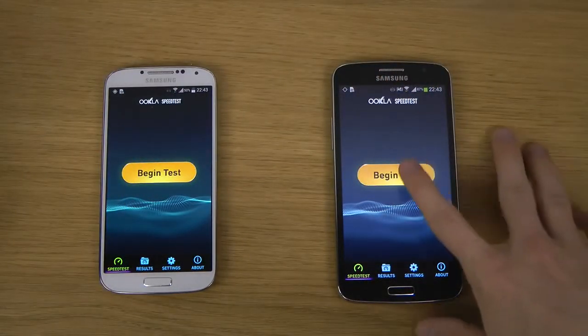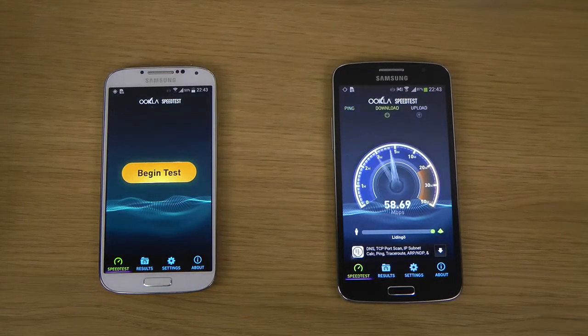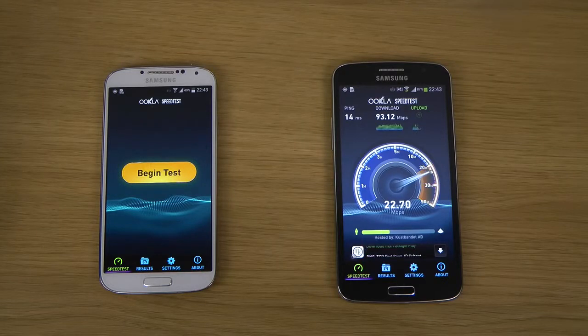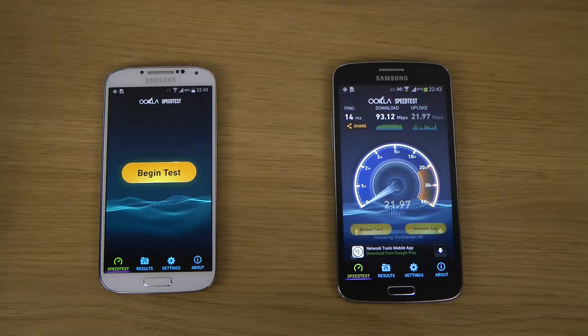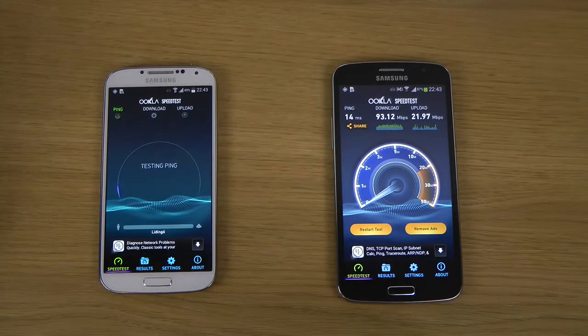So let's begin the test here on the Grand 2. Getting some pretty nice scores here — 92, 93 megabits. Definitely lower on the upload side, but that's usually what you see. So 93 megabits download and 21 megabits upload.